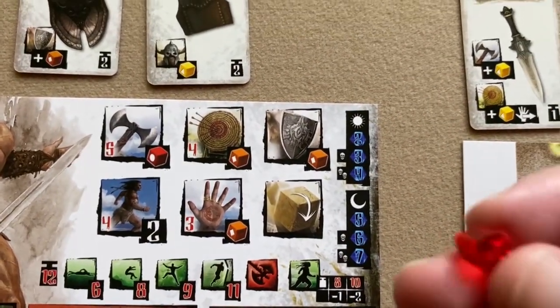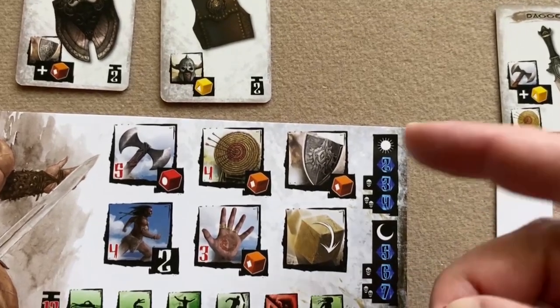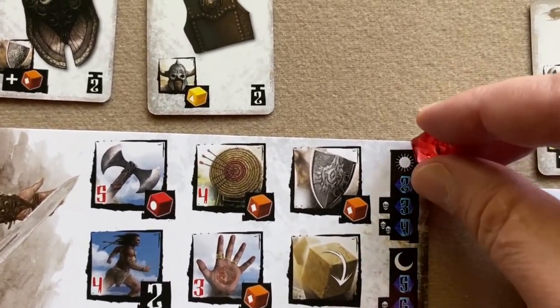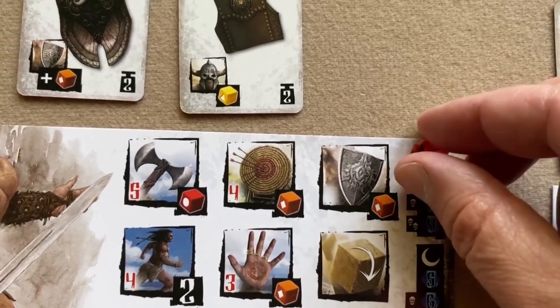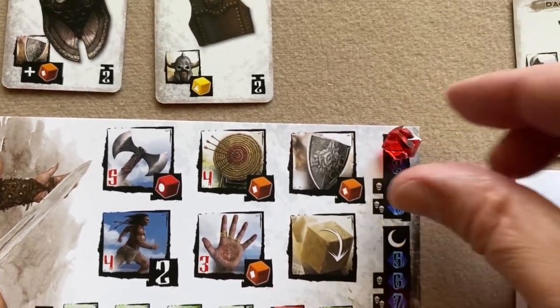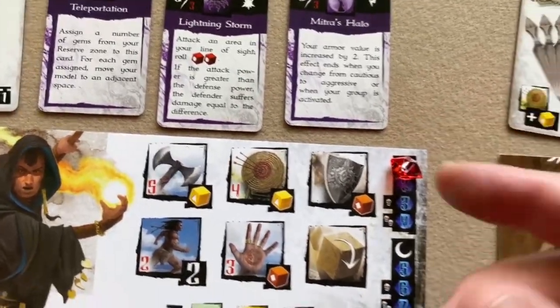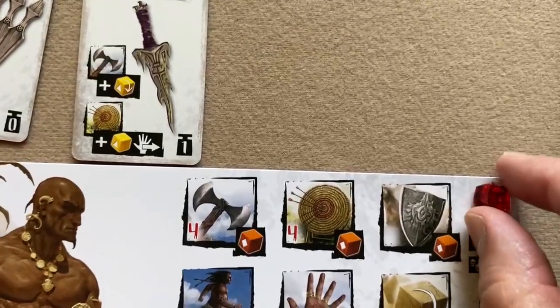Each hero takes a red gem and places it on the recovery chart. They'll each place it on the sun symbol, which represents the aggressive stance on their recovery chart.